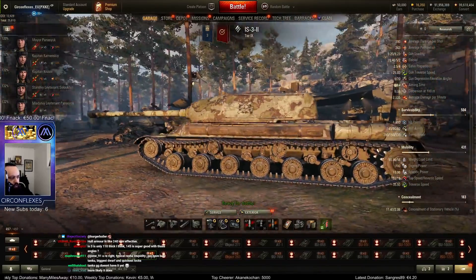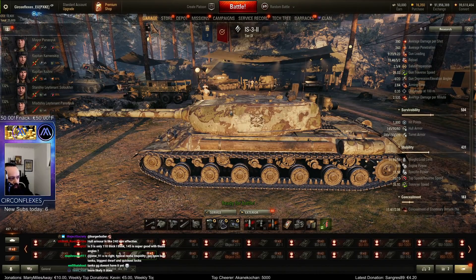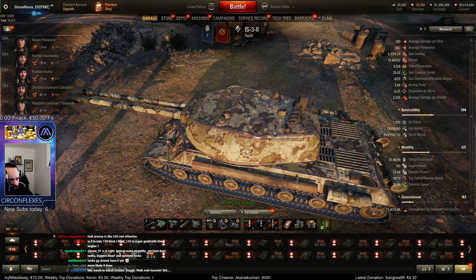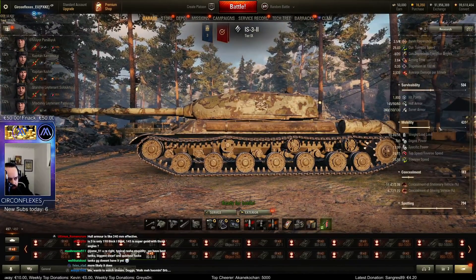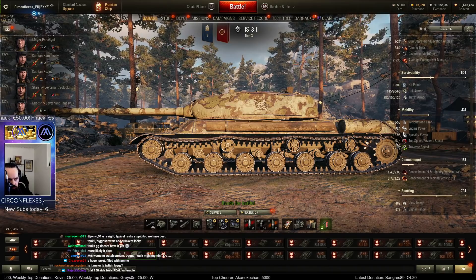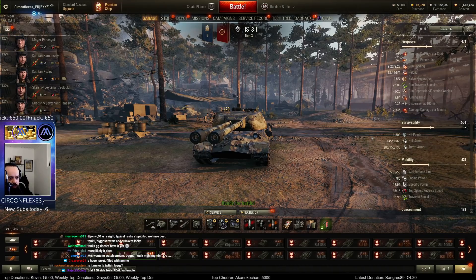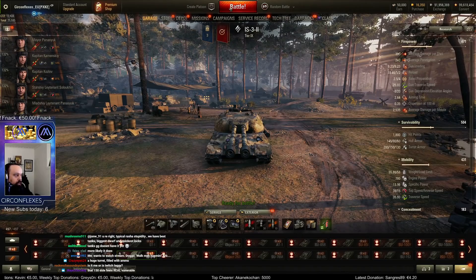It's a huge turret so you have to be careful not getting shot in the back. I'm willing to bet the armor kind of ends after this stub and this part is weak. But it's looking pretty good. Tier 9 matchmaking is pretty sweet. I like the view range increase, 8 degrees of gun depression, 390 alpha — turret armor looks pretty sick. Let's play a couple of games.